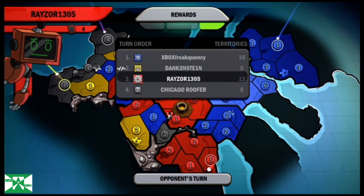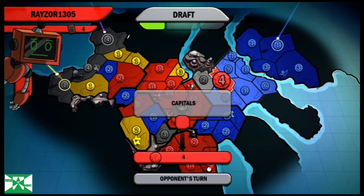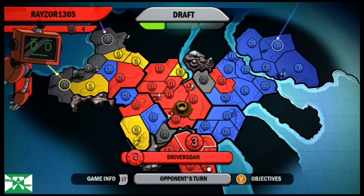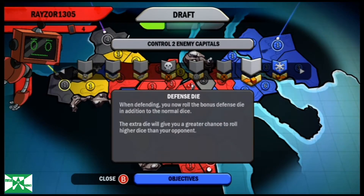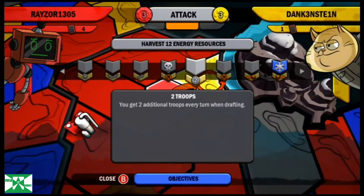I'm just going to move them all back and take two territories from red. Red could break me down in Death's Door where I have my 3-2s. He just puts one there — not quite enough to break me. He's more focused on getting his other continent, Mount Magma, which is worth 3. I don't blame him.